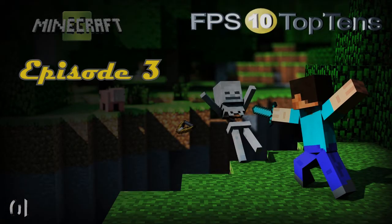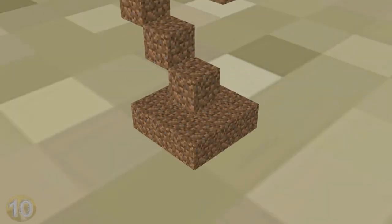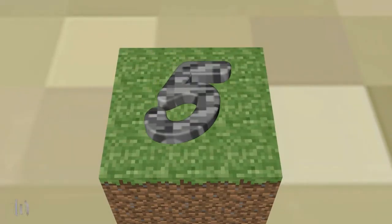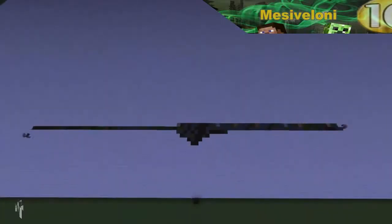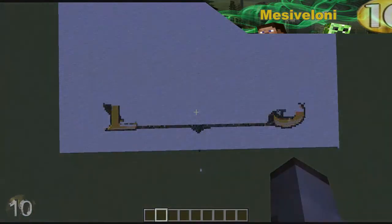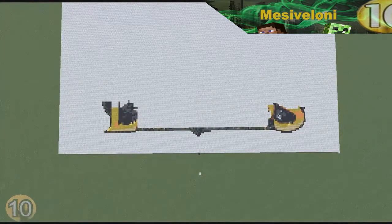What is up guys, it's Waylon and Furry again with the third episode of Minecraft's Top Five Creations. Welcome and enjoy! At number five we have Mesa Valoni, and he makes an amazingly detailed League of Legends logo.